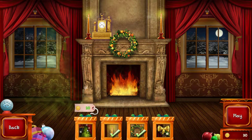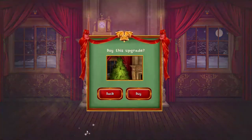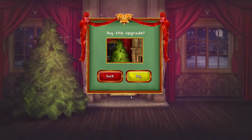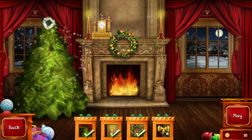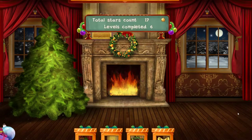We're doing a mantelpiece — we can do this for 20 coins. We'll buy a Christmas tree. How many coins do I have? I have 10. I guess we're going to have to do another puzzle.